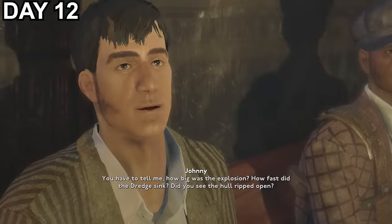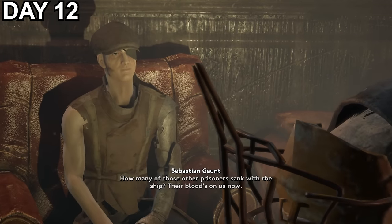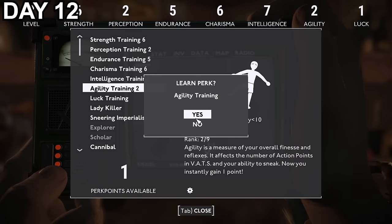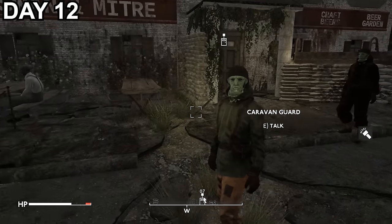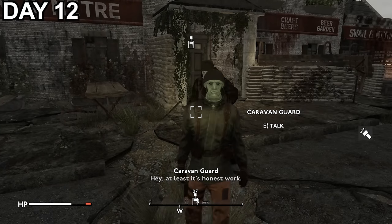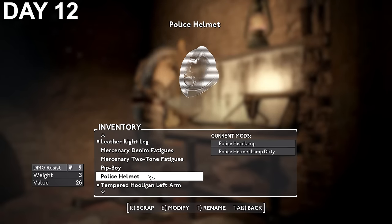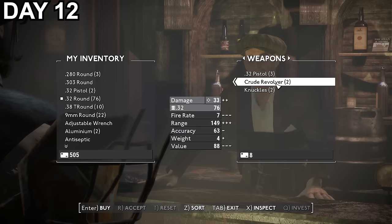Day 12 and I return to the pub a hero again, quickly shutting up the moaning gaunt after saying I'd freed all the innocent people and we're becoming local heroes. I level up after the quest and put the point into agility training again for sneak perks. I spot some very odd looking fish men outside of the pub, so thinking I've lost it, I relax for the rest of the day, checking what improvements I can make to my armour on the workbench and stocking up on ammo after selling some loot from a previous mission.